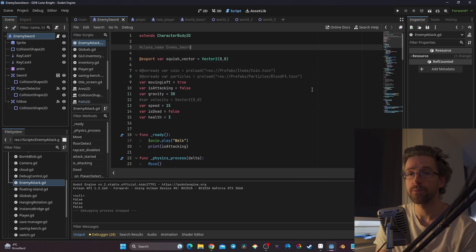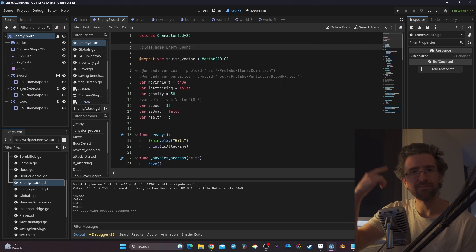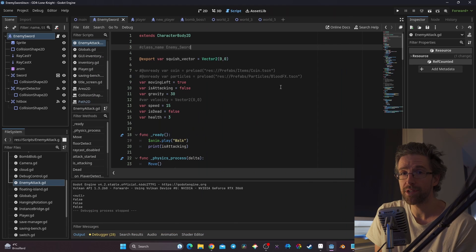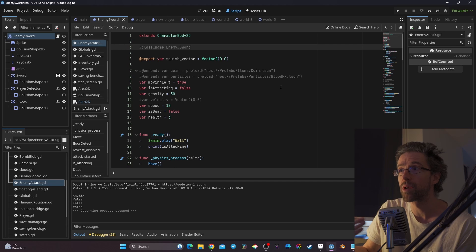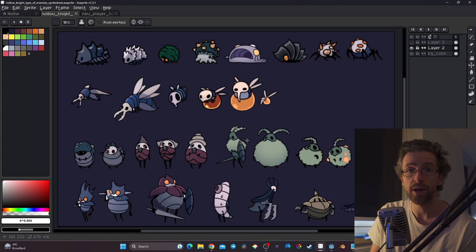Bonjour. One of the problems I have right now in my game is that I lack enemies, and it's something I've been thinking about for quite some time. There are basically two options: either you reinvent the wheel, or you build on what already exists. To explain my point, I've made a little collage of a sprite about Hollow Knight enemies.